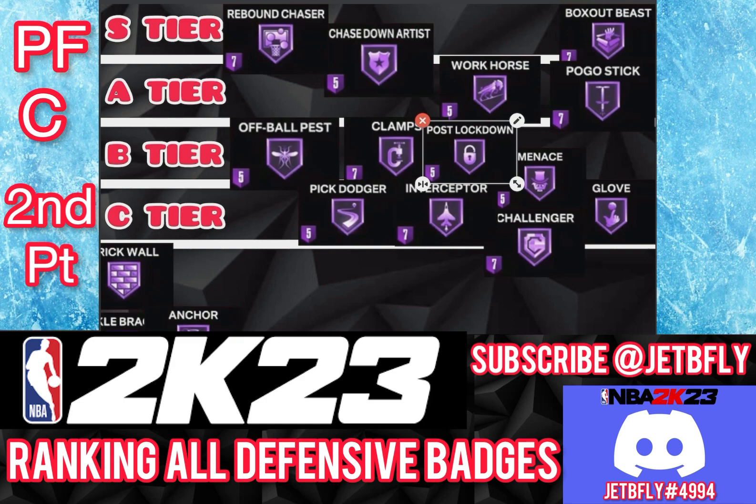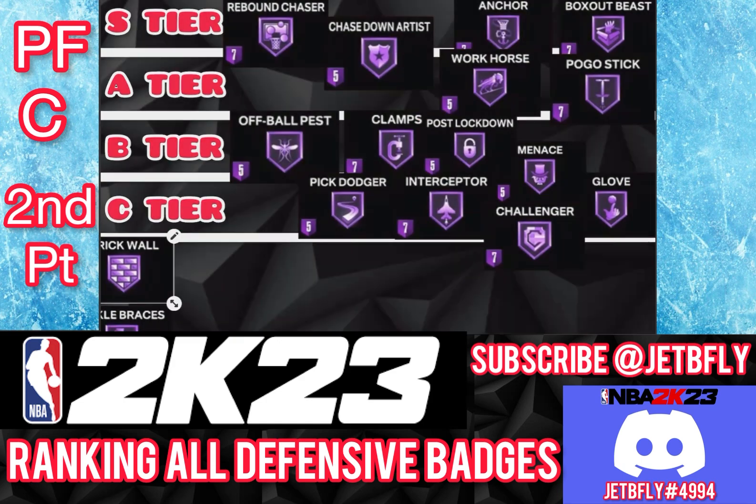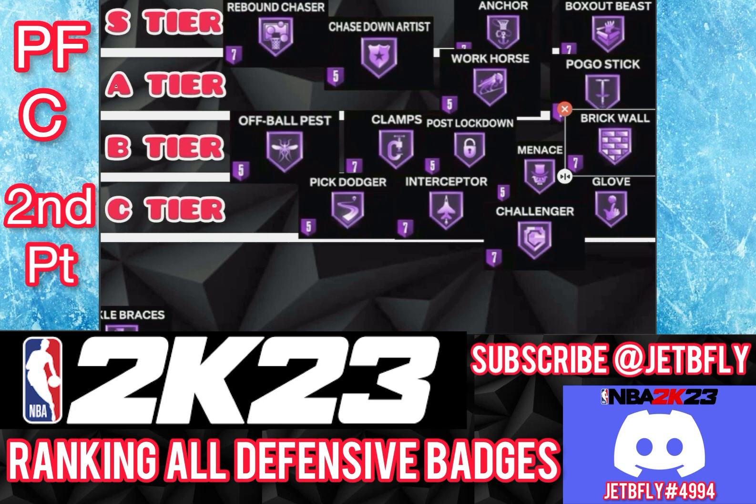The next badge is Brick Wall. As a big, Brick Wall is definitely useful, but you're already getting good screens. I'm going to put Brick Wall on B tier. On any low level you should be able to get a good screen and the player will get stuck. Depending on how long you want them stuck, you can put it on a higher level. But if you're a big, it's already hard for them to get around you, so bronze or silver is good for Brick Wall.